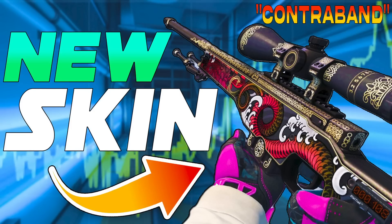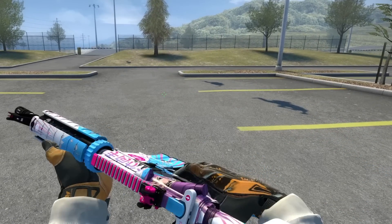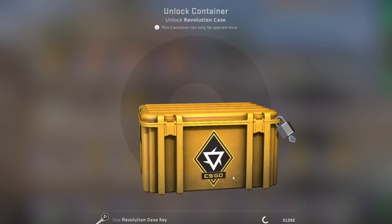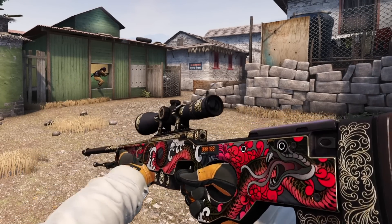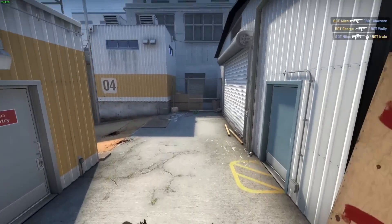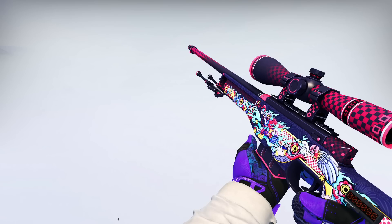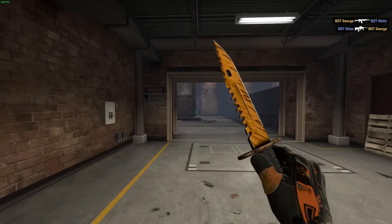Ladies and gentlemen, it seems CSGO's most recent update keeps getting a whole lot worse. The first content update of 2023 has officially been out for a little over a week, with a new music kit, unique designs in the Espionage Ticker Capsule, and the brand new Revolution Case. And while that itself is a complete utter mess — from stolen skins to impossible-to-get floats on some of the new skins that had to be replaced — it's very confusing and complicated, and that's what I want to look at in today's video.